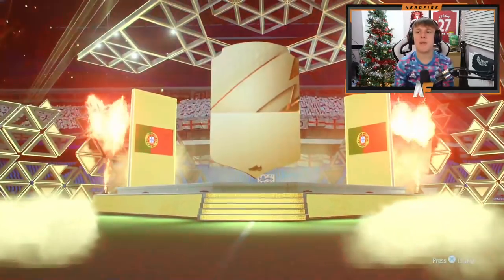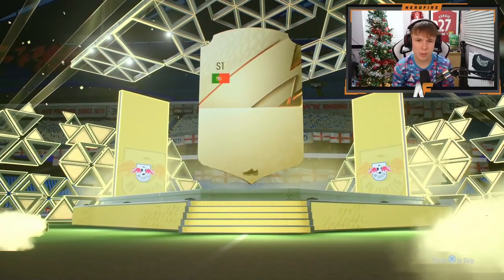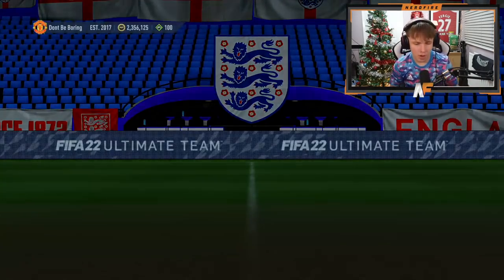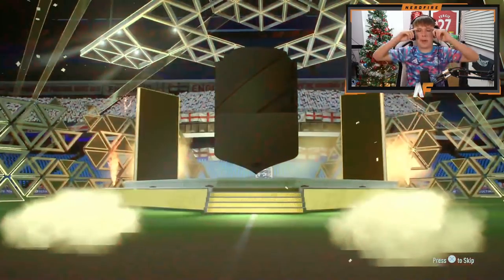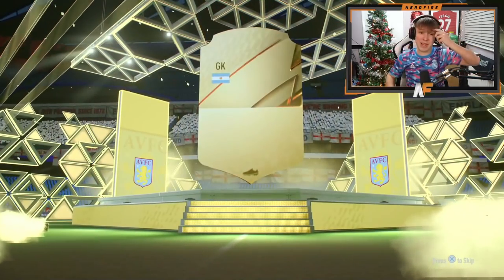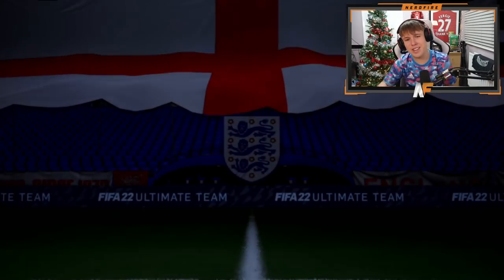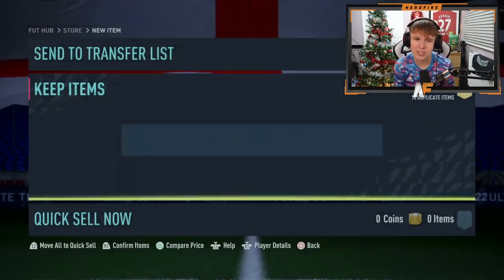The penultimate 50k pack - please let me end on a walkout at least. This one is going to be Andre Silva. Final one to end the FIFA points 50k packs - it's going to be a board, Emiliano Martinez. I wanted to see more Versus cards, but maybe the stored packs can give us that.